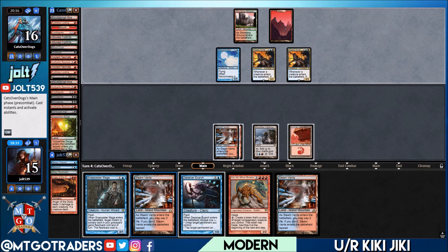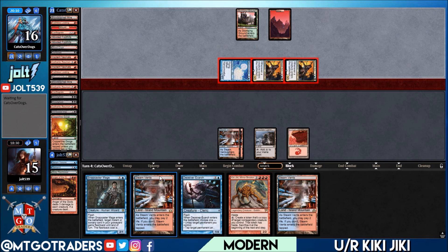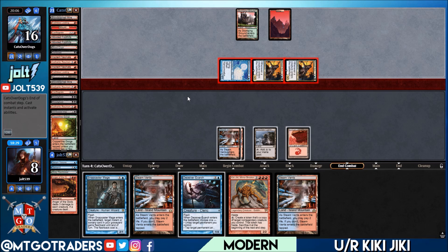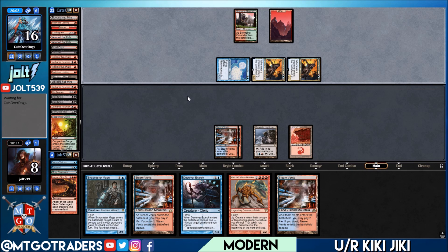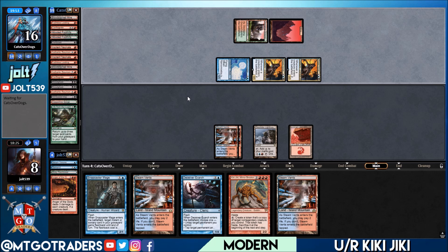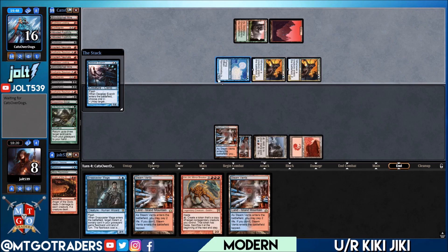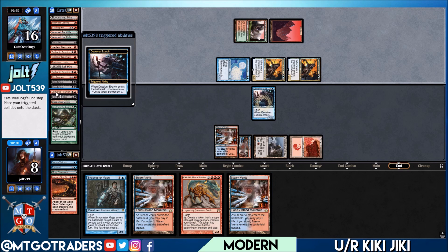They swing in for seven this turn, putting us down to eight. As far as Dredge goes, I'm currently working on Soul-Type Vengevine — it was really cool to see Red-Green Vengevine on Star City Games this past weekend. It's utilizing a five-mana creature from the most recent set that costs two less for each card you've discarded that turn. Let's flash in Deceiver Exarch. We're going to have the Kiki-Jiki follow-up, so we'll be able to close this one out.